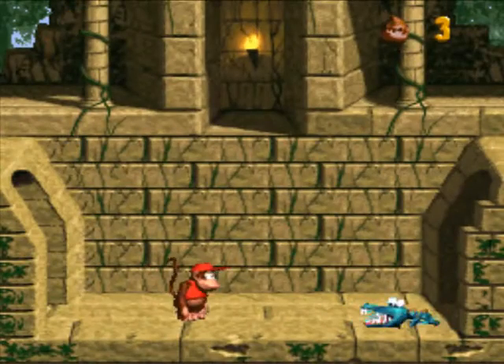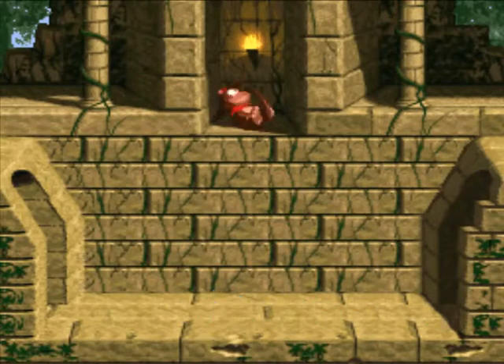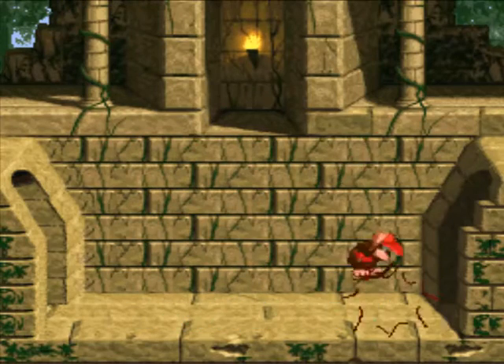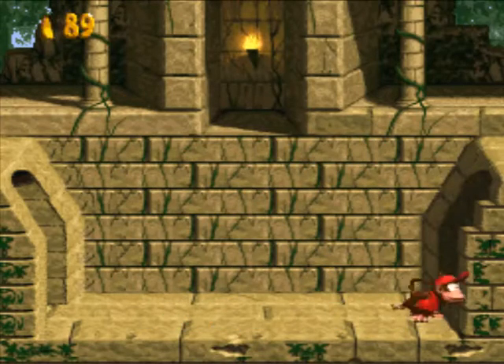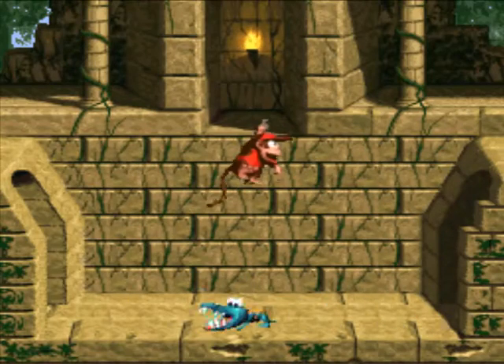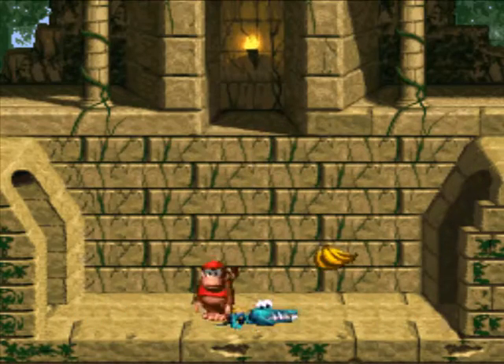I found a secret because there was a big arrow made of bananas pointing to the secret. Yeah, not so subtle about this one. They do that just to remind you of the exploration aspect of this game. Have you been looking for secrets? You probably missed some. Here's an obvious one to remind you that that's one of our goals.